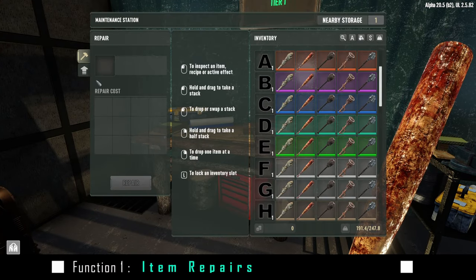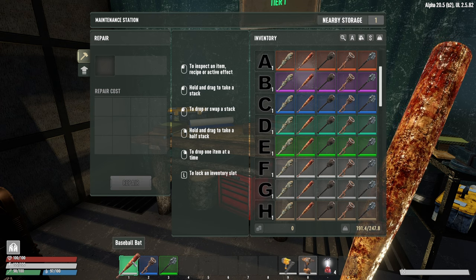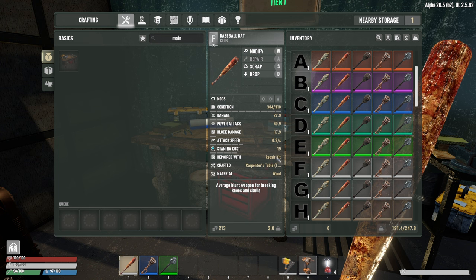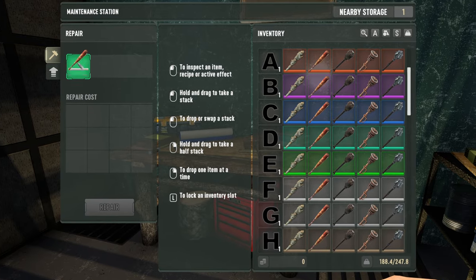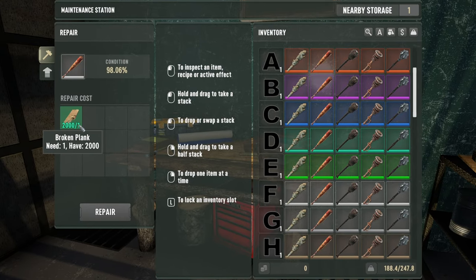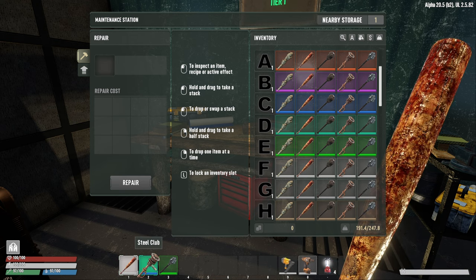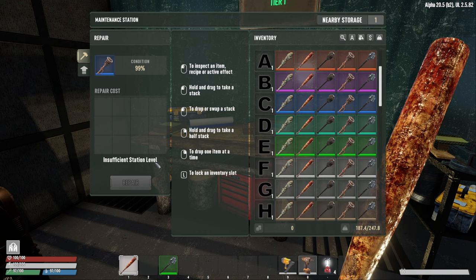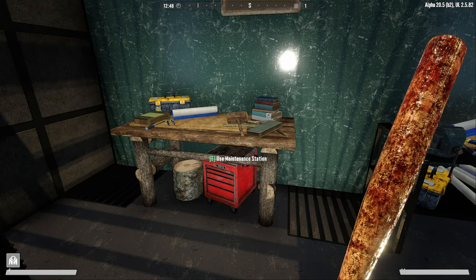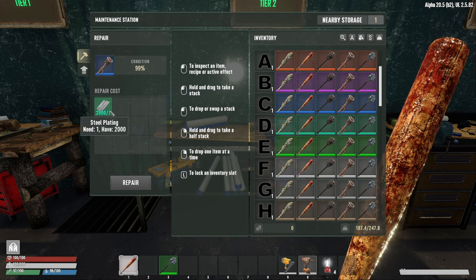Now that we have a maintenance station, we can use it for either repair or upgrades. Starting with repairs — using a baseball bat as an example — typically you'd need a repair kit, which is very costly in Undead Legacy. That's where the maintenance station shines. Placing the baseball bat in the station, it only costs a single broken plank to repair. The cost scales with damage, but it's still only wood-based items, which is much cheaper than a repair kit. Higher-tier items like a steel club will show 'insufficient station level' at tier one.